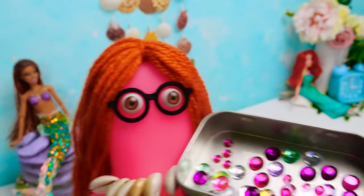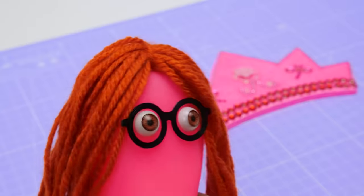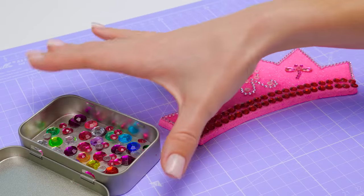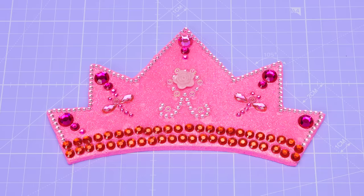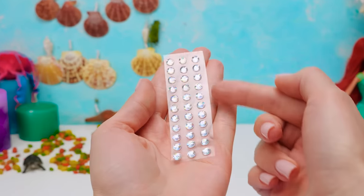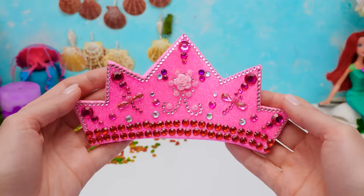Let's exchange again — I have a whole bunch of pearls here. Sorry Sammy, but I don't think I have anything to give you in return. Well, for such beauty, nothing is a pity — just take them. It's very nice of you. Let's add more crystals to our crown then. Look how it shines, friends — isn't it just magical?